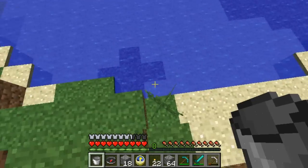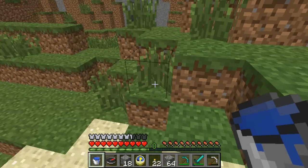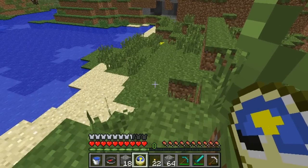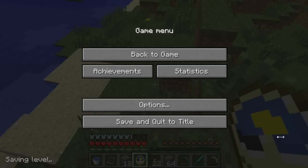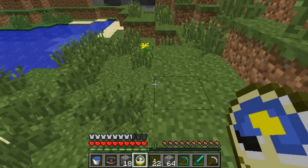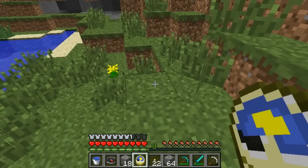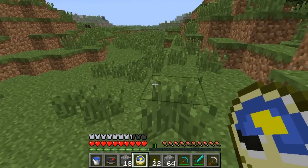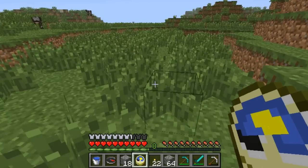I'm just going to get a bucket of water. I might need it for something in the future. Alright, now the clock. You see the yellow right here? That's the sun. It's going down. It goes from west to east — I should have said that in the past episode. So yeah, it goes from west to east. Our movement doesn't affect it. All that affects it is time.